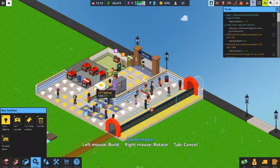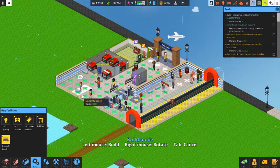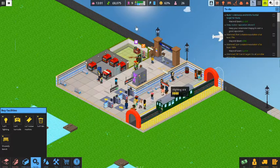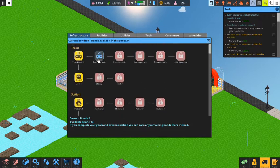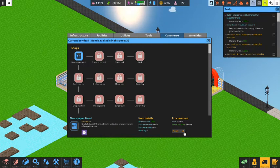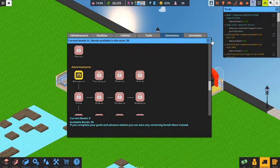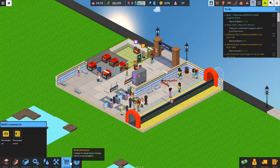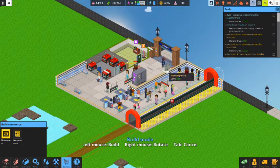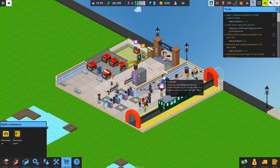We're at nine bonds — let's go to infrastructure and get two train cars so we can move more people. Then to commerce: we'll purchase the newsstand so we can sell newspapers and entertain passengers, and also buy the newspaper ad — it goes on the wall as decoration and earns a little money. Let's place a newspaper ad here, then put the newspaper stand right there so people can make purchases.